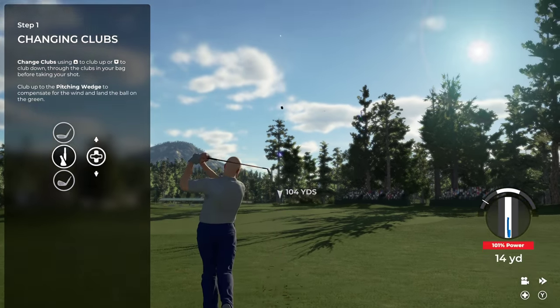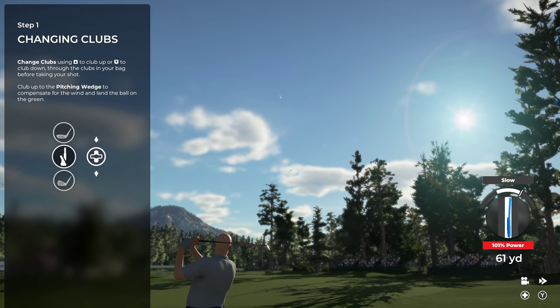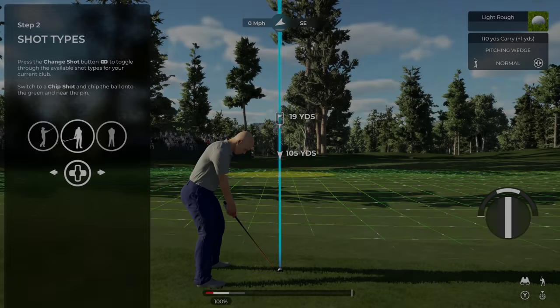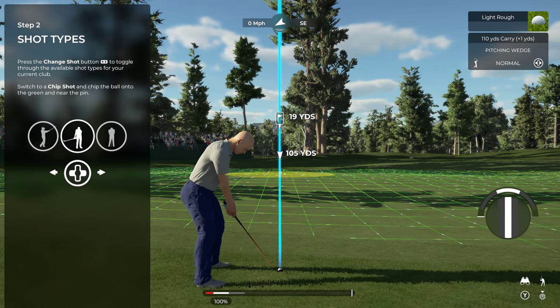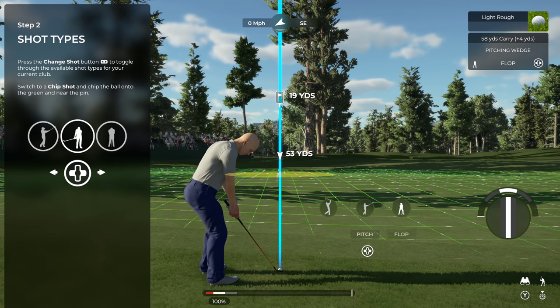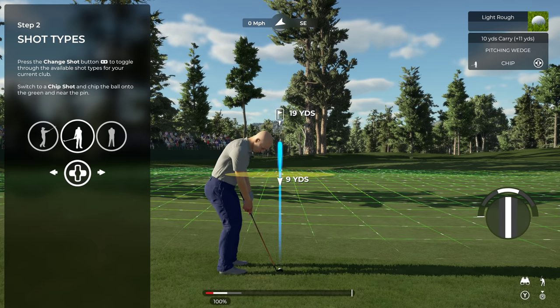There are situations where a normal shot type won't do — to get on the green from here you'll need a chip shot. On TGC 2019 it was the X button to change shot type, but now it's left and right on the D-pad. So you've got the pitch shot, flop shot, splash shot, and chip shot — he wants us to hit the chip here.